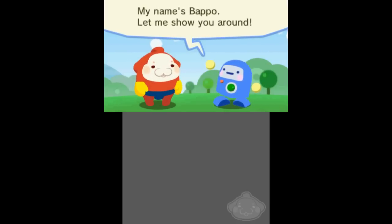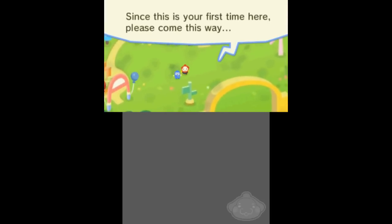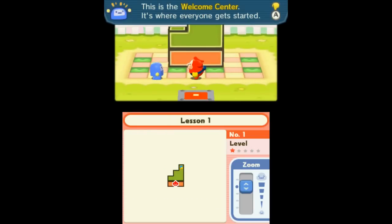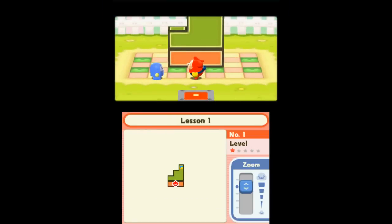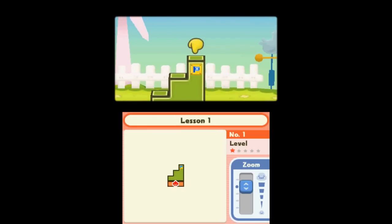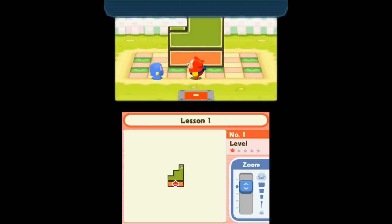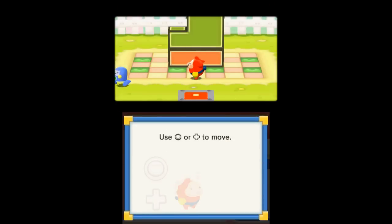We're in Stretchmo Land with Bapo here. Mallow's in another park. Time for tutorial! So once again we're just reaching a goal — we're not rescuing anybody or anything like that. It's no deep storyline. And we got our controls.